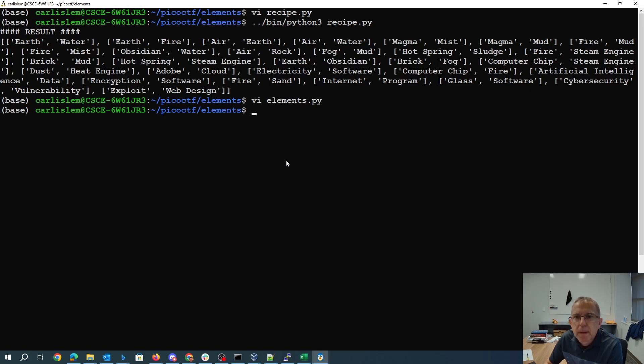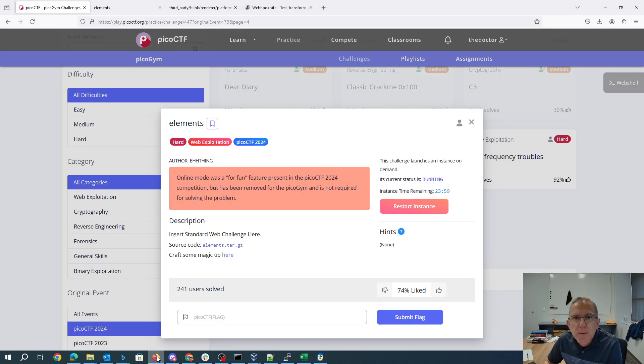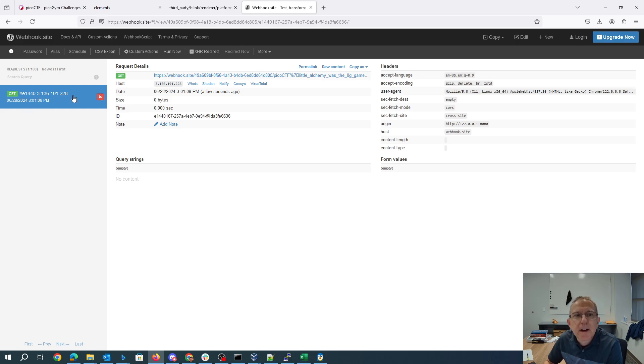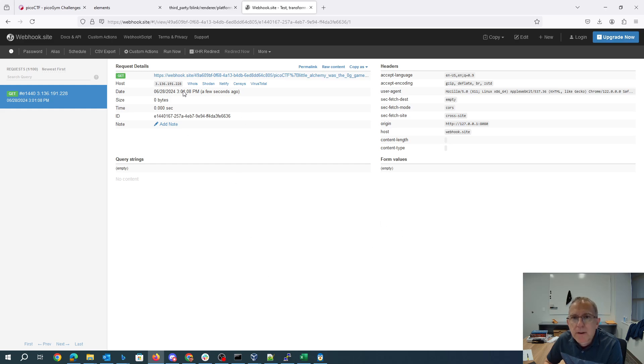We'll go ahead and run that — and there we go, we've sent this thing. We can now come over here and the server has in fact contacted us. It has sent us 'Little Alchemy was the OG game, does anyone remember?' And %7B is the open curly brace, %7D is the closed curly brace. So we'll grab that, copy-paste it and get the flag.